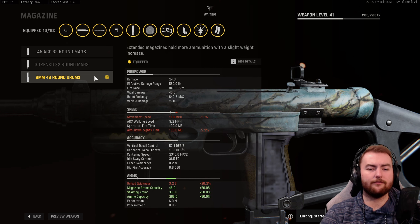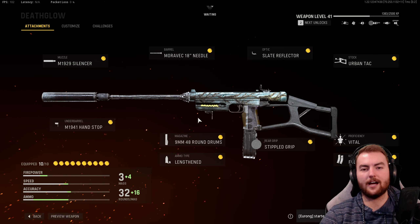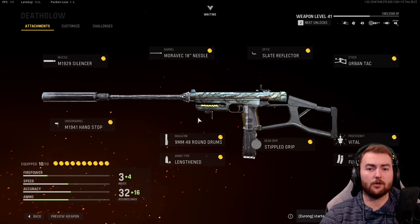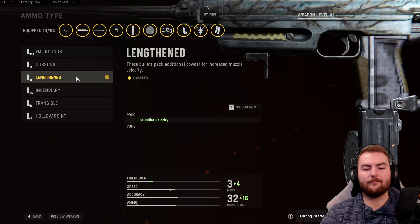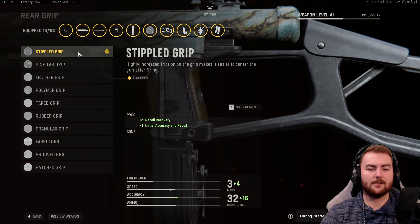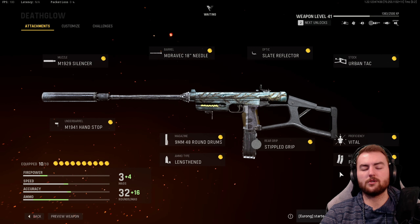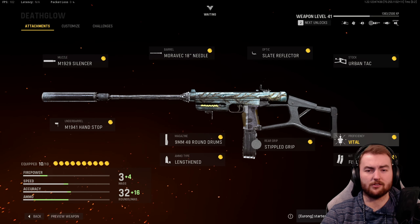Looking at the stats, we get 24 damage per bullet at 845 RPM. If we include the Vital Damage from the Vital Perk, meaning you only have to land shots on the upper torso, you hit two upper torso shots and a body shot follow-up and you get a three-shot kill — around 140 millisecond TTK. In ammo type, we have Lengthened for a 30% bullet velocity increase. In the rear grip, the Stipple Grip is very powerful for initial accuracy and recoil — we don't really need too much aim down sight speed from any other grip. The Vital Proficiency gives us upper torso damage counted as a headshot, which is very, very strong for this weapon.